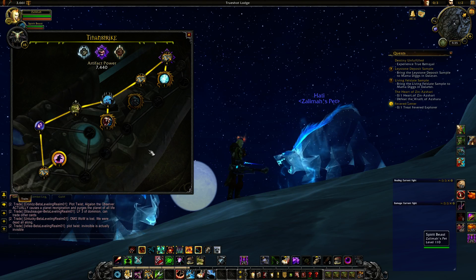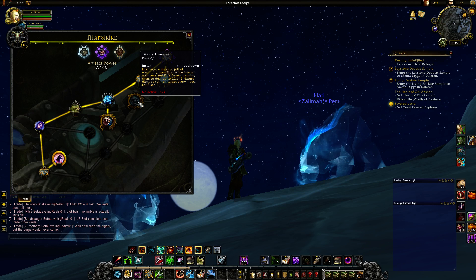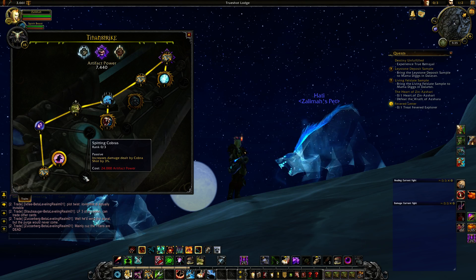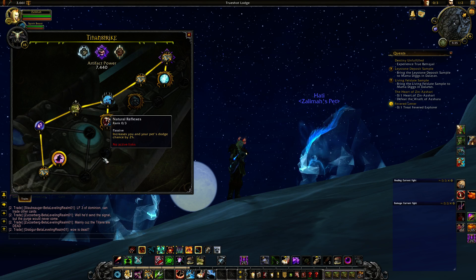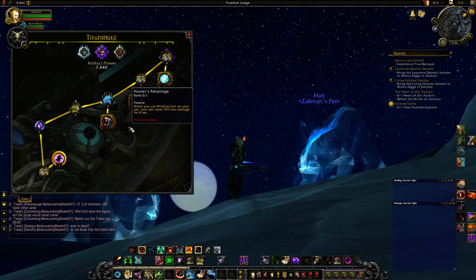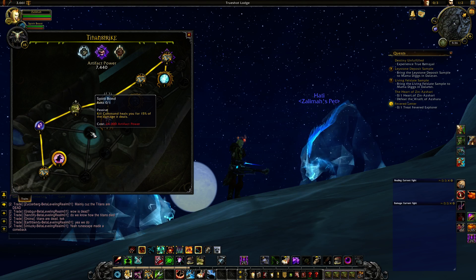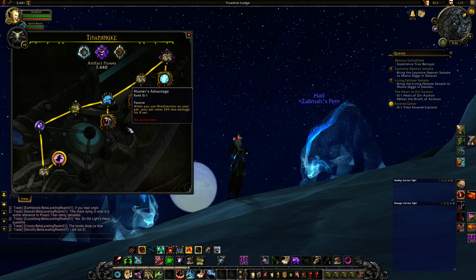Once you get all three elite traits on the north side, you can go in any order for the remaining traits. I'd probably go with Spitting Cobra first — increases damage dealt by Cobra Shot. Then the trait that increases you and your pet's dodge chance by a percentage. Then Hunter's Vantage — when you use Misdirection on your pet, your pet takes 35% less damage for 8 seconds; not very useful. And Kill Command heals you for 15% of the damage it deals — I'd pick this one up last. Maybe useful in PvP, but for PvE you're not going to want these first.